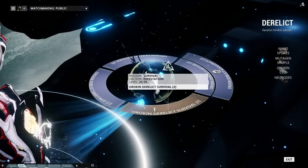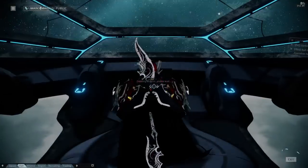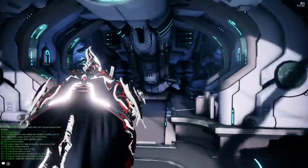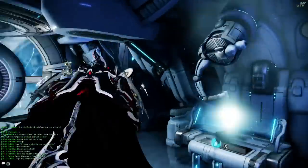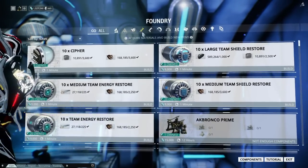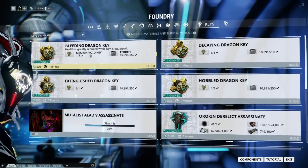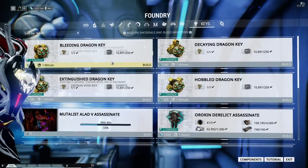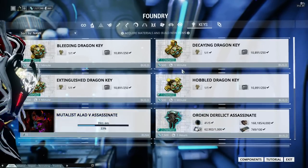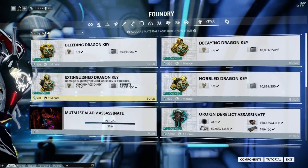Now let's talk about Vault Runs. The Derelict missions themselves are regular missions as you would play them elsewhere, but Vault Runs require you to sacrifice a Void key in order to build Dragon Keys. What you need are one of the four Dragon Keys. You may be asking — what are Dragon Keys?